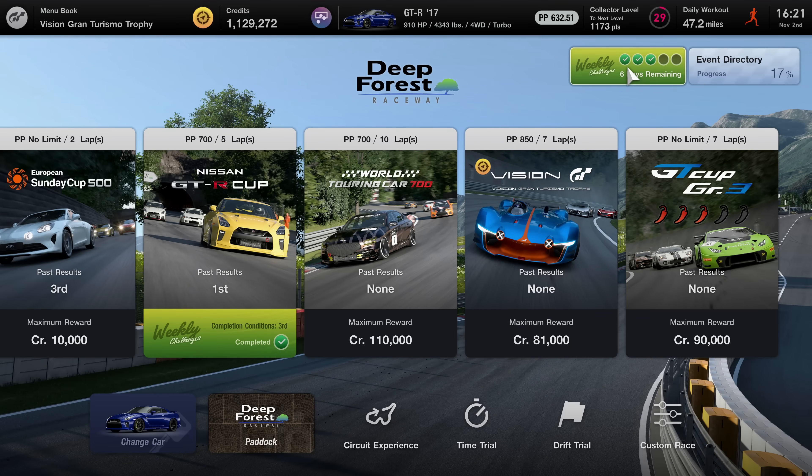For example, getting all gold on Daytona meant a nice credit payout, and that's on top of all the silver and bronze medal rewards earned up to that point. Now my quick races on Daytona offer a whopping 318% payout, meaning 40,000 credits plus a possible clean racing bump for three laps around the track. They've really done a good job adjusting the rewards for just playing the game.